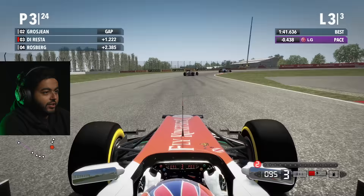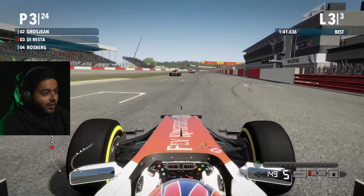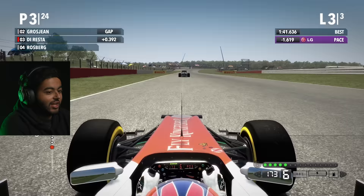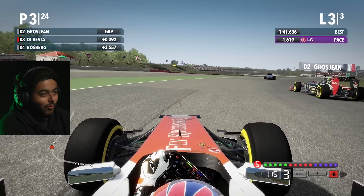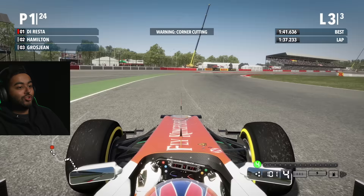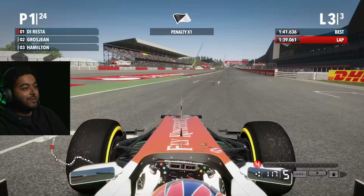We're gaining on Grosjean and JB but it's going to be bloody tight. I think we could just about get him on the last corner. We're in the slipstream with Grosjean, going to use a bit of ERS — no DRS activated. I need Grosjean to attack JB and then I can attack both of them. Grosjean, you're useless mate. Come on — yes! We're going to count that. Screw you JB — sorry JB. P1!